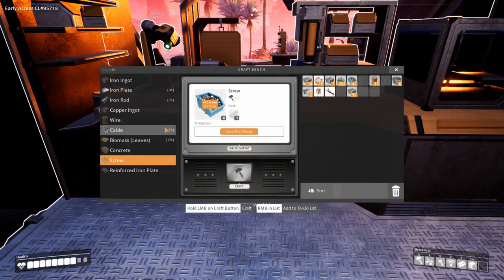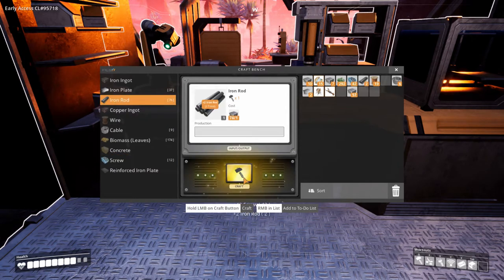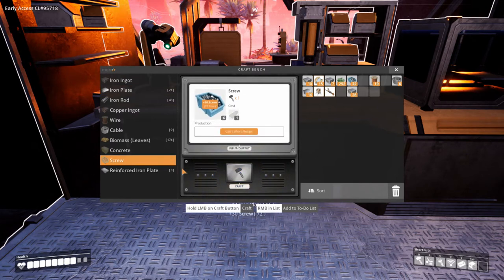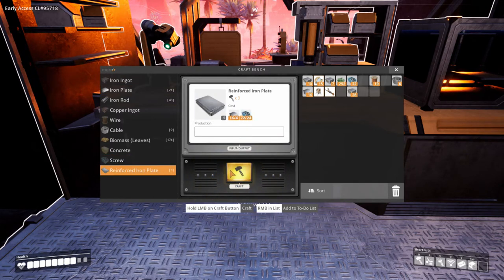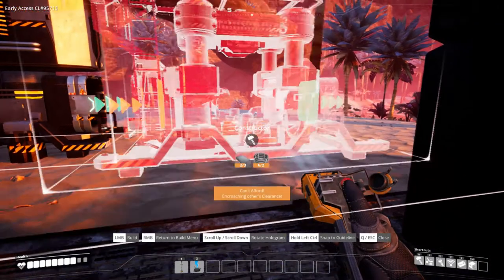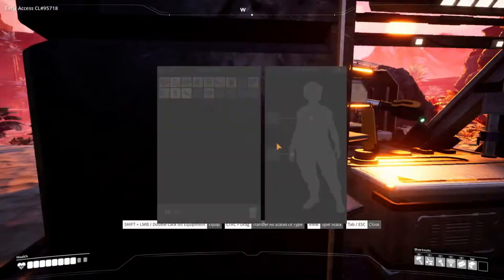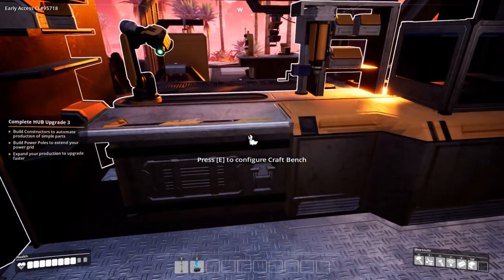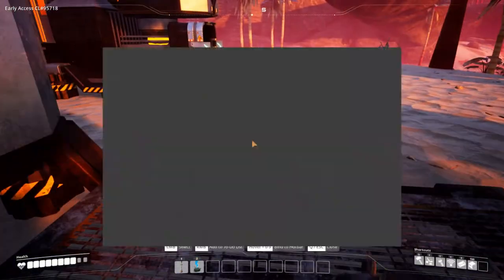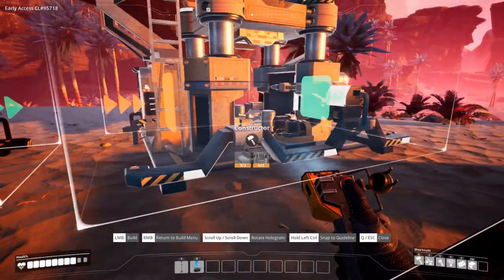Oh, that's cool. Okay, so we need more iron rods, more iron plates, and we need more screws to make the two reinforced iron plates — we can make three I guess, but we'll just make the two for now. Let's see — constructor. I need actually three. Shoot, okay, one more. There we go. Now we can place down this constructor.